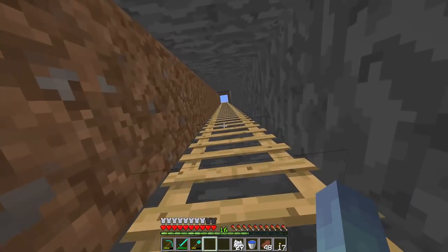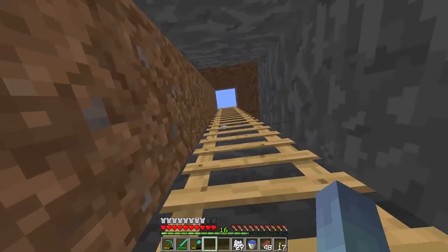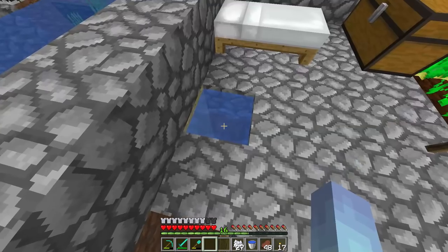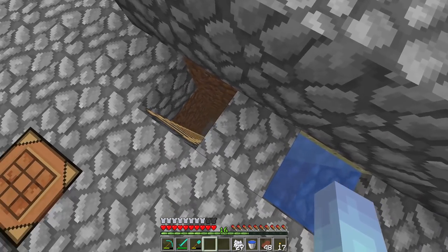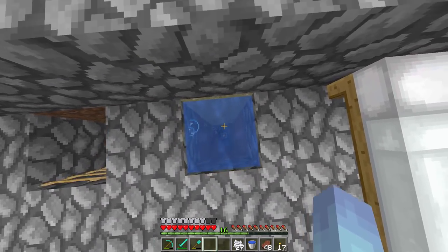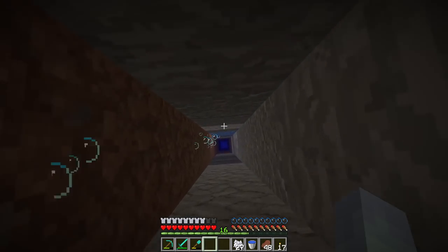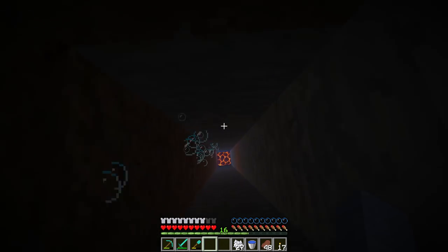For the full experience, let's go back up and I'll show you the little elevator. Remember how I took that magma block from one of the underwater structures I raided? I've gone ahead and made this an elevator down. Eventually when I get soul sand, I'll make it an elevator up. If you come here and hold crouch, you go down real fast — you have to keep holding crouch so you don't get burned by the magma block.